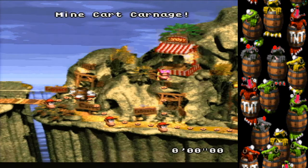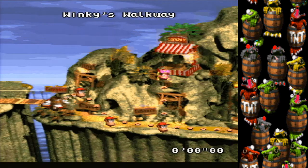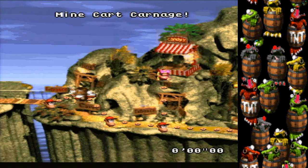Moving on from Barrel Cannon Canyon is the boss fight — I'll skip covering that. Entering world 2: Winky's Walkway has no skips and is a fun platforming stage with a cool extendo at the beginning, but I'm not going to cover it since I want to focus on things that are less intuitive.